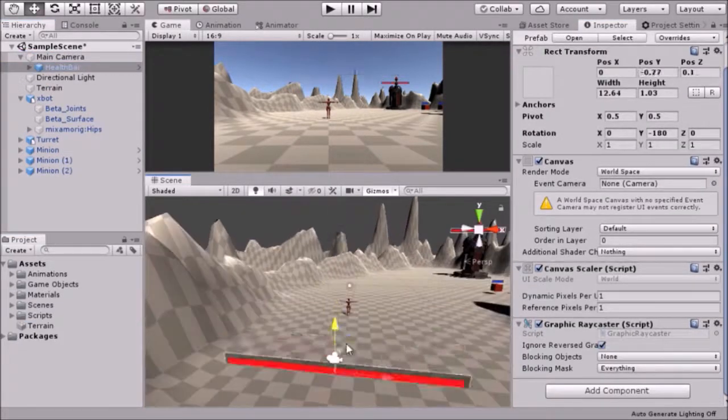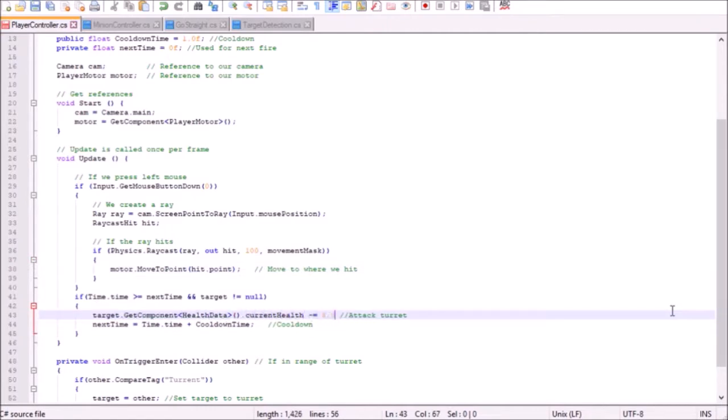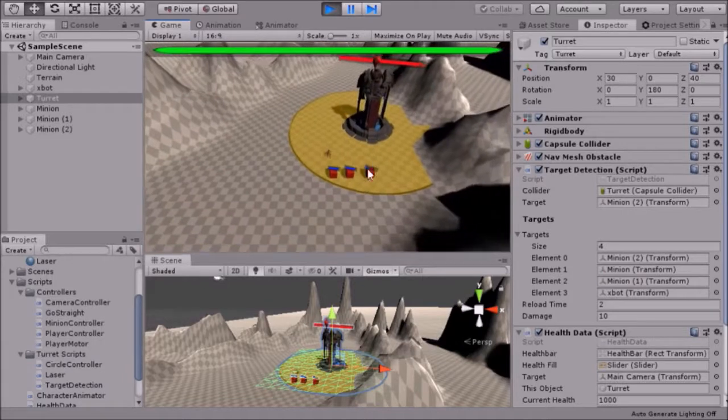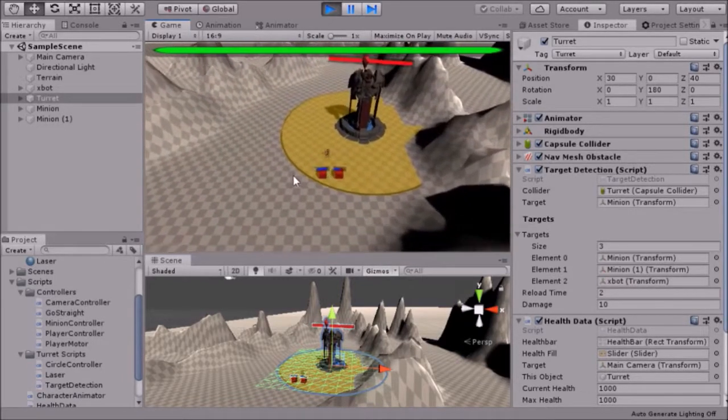With the health bars, I could add the code that removes health when the collider of the minion or player collides with the collider of the turret. The turret would only remove health from the first object that entered the collider.